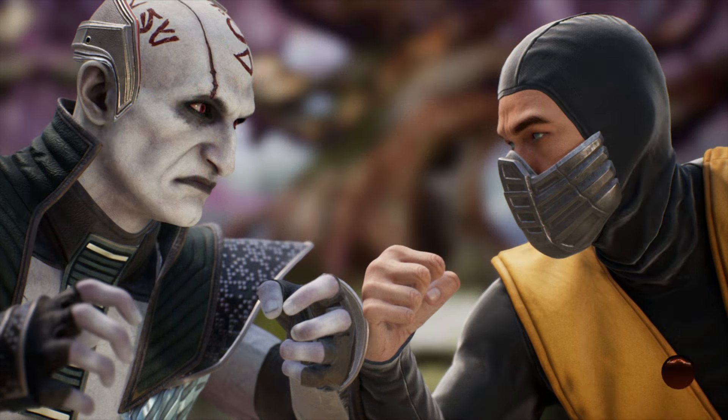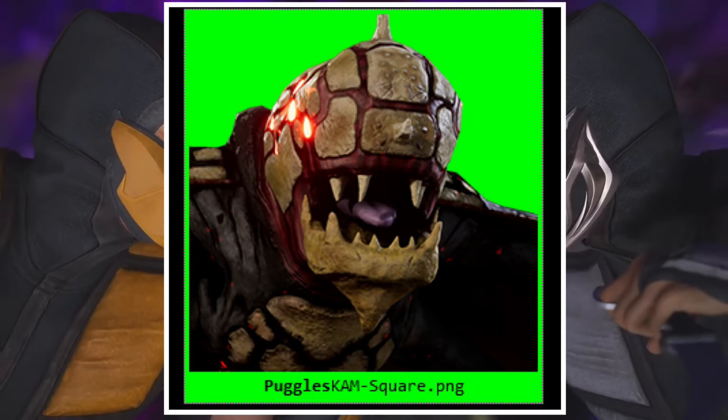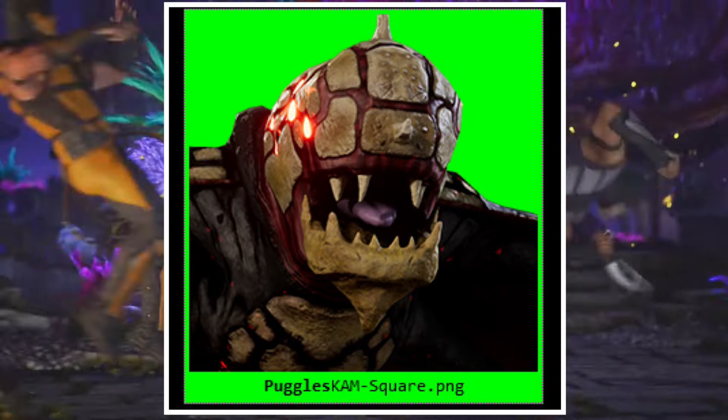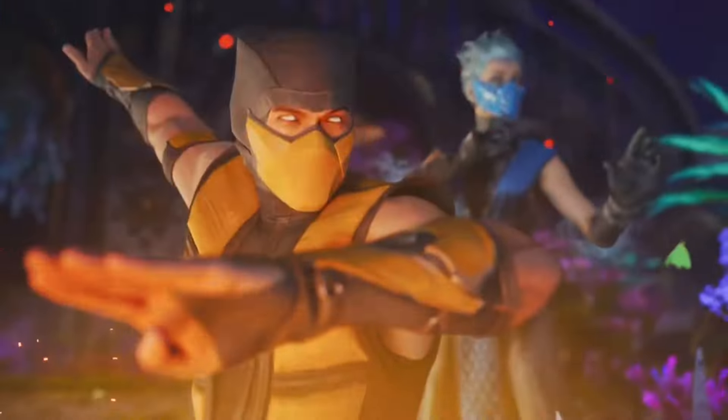Let me know what you think. Were you searching for the Smoke skin and couldn't find it? Well, now you know they're saving it for with Scorpion — both those skins are coming pretty early. And what about Puggles? Do you hope they start making random cameos like this as Titan bosses? Do like and subscribe — this is Future Boy, stay fast, peace.